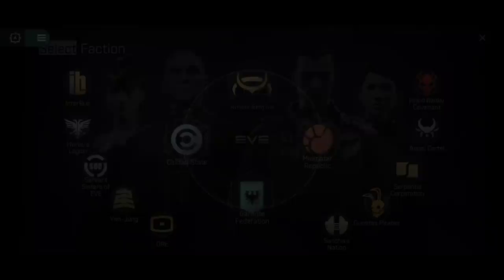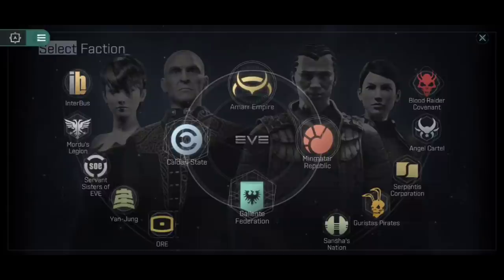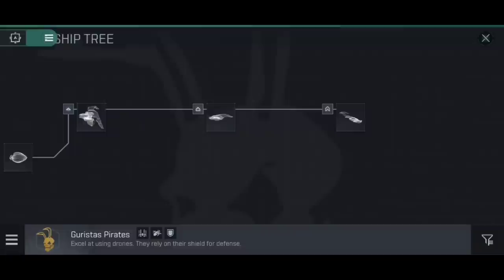The Gurustus Pirates are one of the five pirate factions currently available in Eve Echoes, alongside the Blood Raider Covenant, the Angel Cartel, the Serpentis Corporation, and Sanchez Nation. You'll find these guys on the right-hand side of the Select Faction screen of the Ship Fitting Tree.